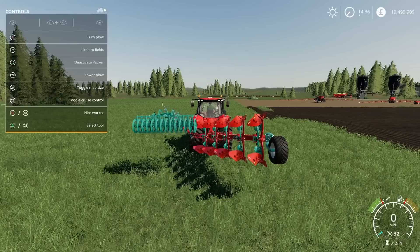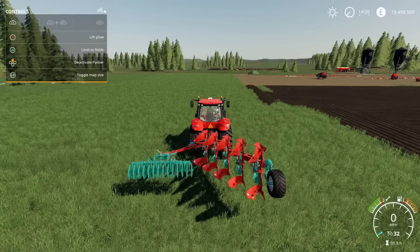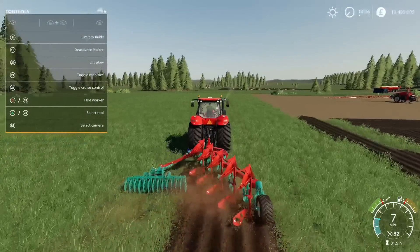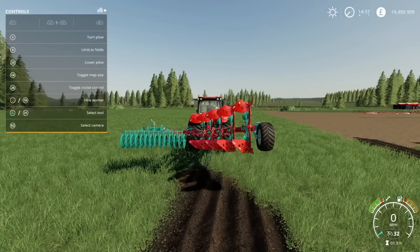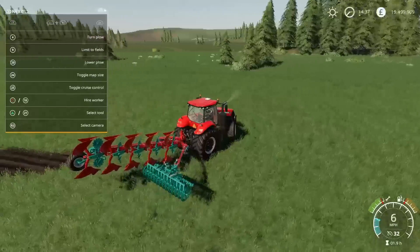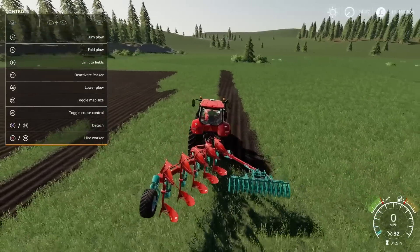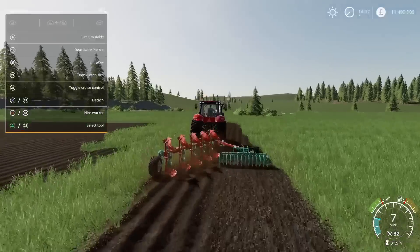So I'm going to activate the packer. Drop that down and go along — as you can see, the packer is rolling next to me. When I get to the end I lift it. If I turn my plough now, the packer moves over with it but stays in its activated position. What I would do — I went around completely the wrong way — is go for my next pass. As I plough, I cultivate over the bit I just ploughed. So I'm preparing my seedbed all in one pass.